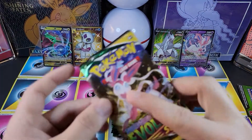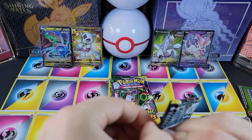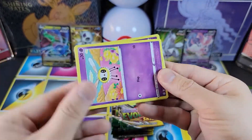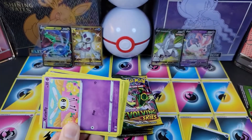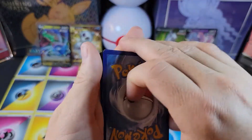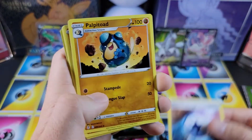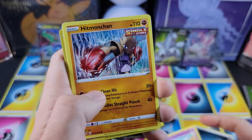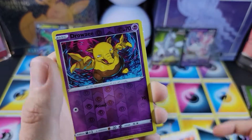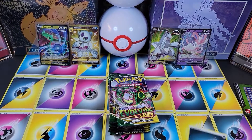Let's do a Sylveon next. The Sylveons and the alt art Sylveons in this set are my chase cards — basically everything in this set is a chase card because it's such a good set, but Sylveon especially. Leaf energy, lantern, treasure energy, palpitoad, cutiefly, hitmonchan, lotad, sableye, teddyursa, drowzee, and Ampharos, not hollow.